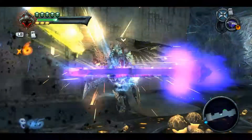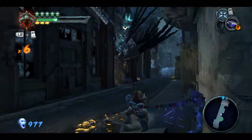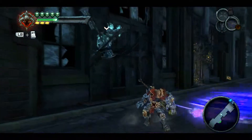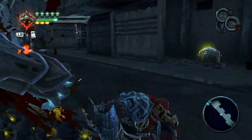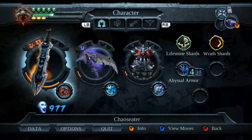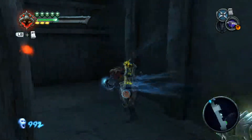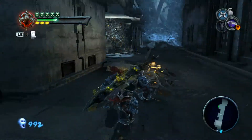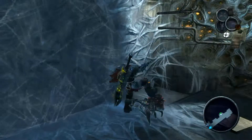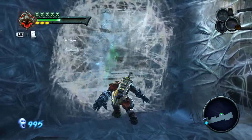I'm trying to use primarily the scythe so I can level it up a little bit more — at least get it closer to the other weapon's level. We're a long ways away; I'm not sure if it's worth keeping track of that. We might be back here, so I'll save that. You can kill these pretty easily just by stomping on them — press B.